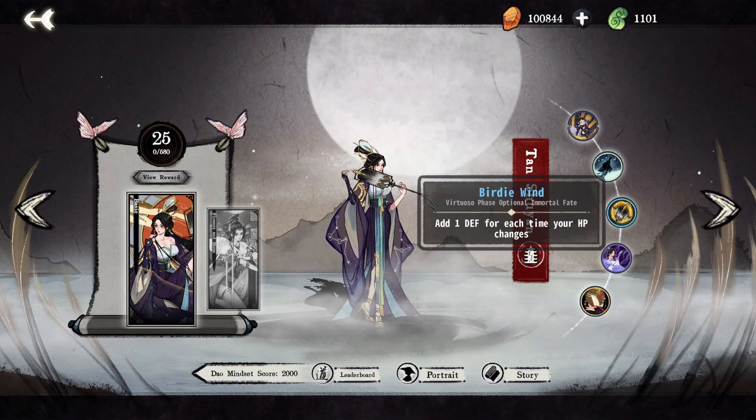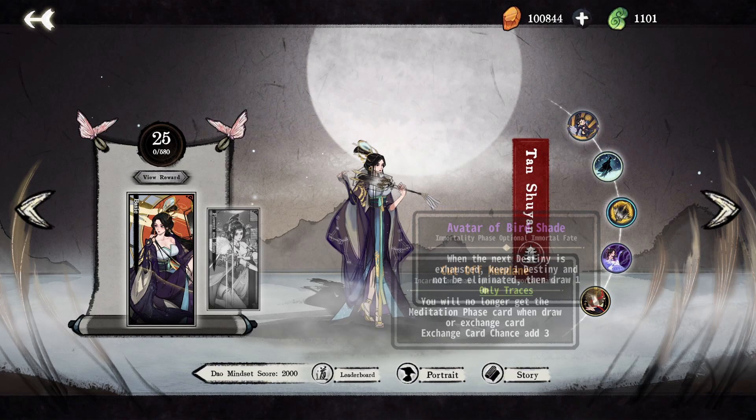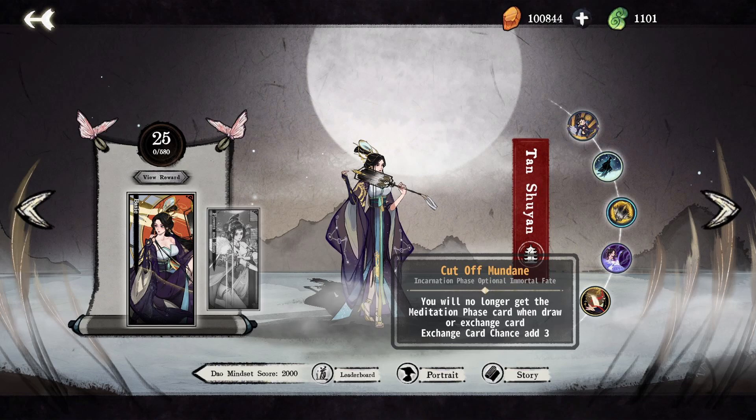Birdie Wind does not do very much when you are not gaining HP on your turn, providing only modest defense against multi-hit attacks. You can take this if you are playing healer, but consider skipping it otherwise. Avatar of Birdshade is one of the better cheat deaths in the game. You should generally combine Only Traces, as having only a single copy that chases will generally perform better than two separate ones, even in a long game strategy like healer. Cut Off the Mundane allows Tanshiyan to stop drawing tier 1 cards on tier 5 and heavily contributes to her monstrous endgame kit. This ability is very good and almost always worth taking.